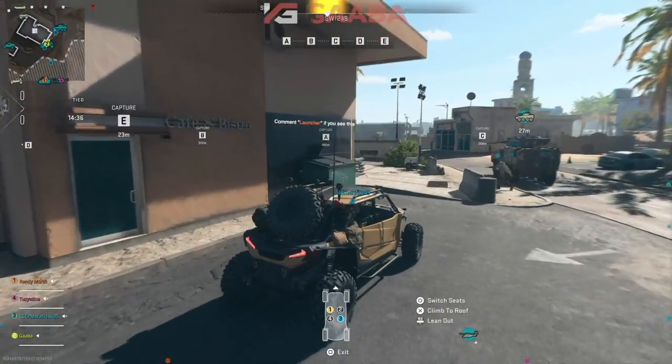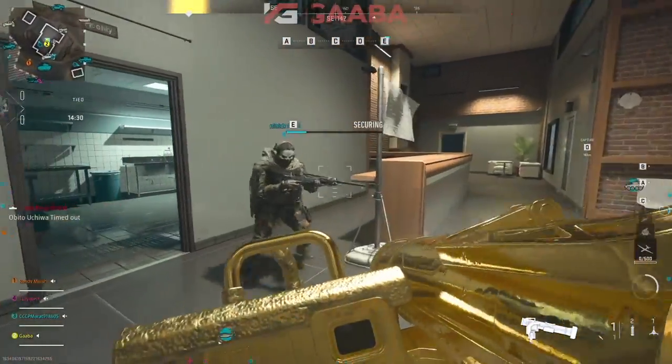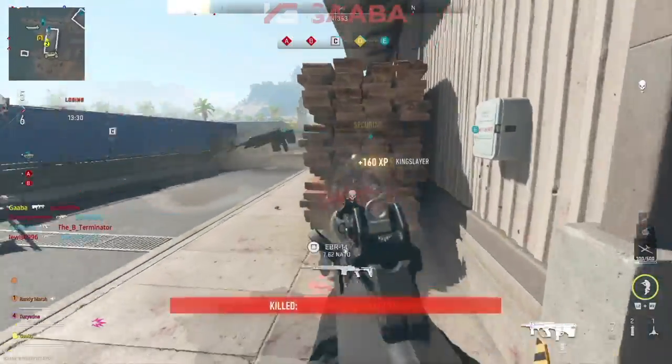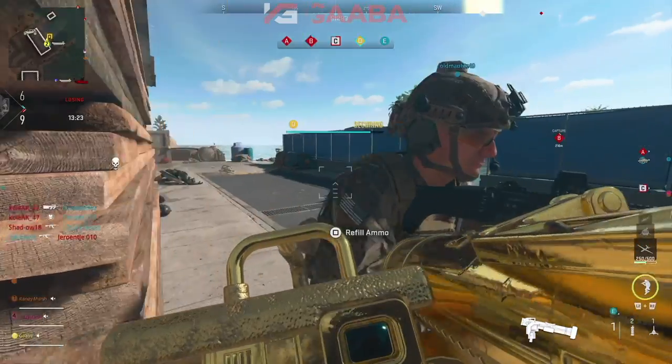Something they all share is Ground War. Capping flags while holding the weapon will help you get weapon XP to level the weapon nice and easy without even actually having to use it. This is a great technique for things like the riot shield and knives — things you may not be so interested in using but still want to level. Just make sure you're holding it while capping flags inside Ground War.